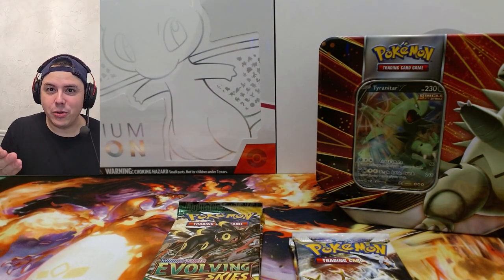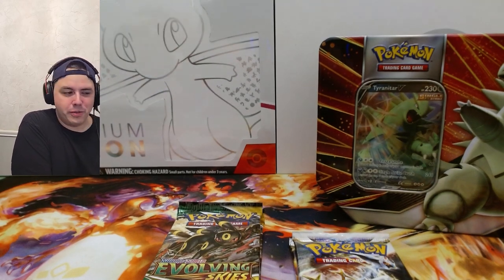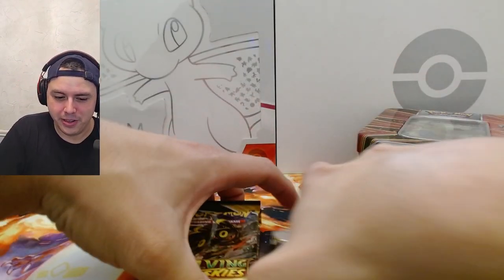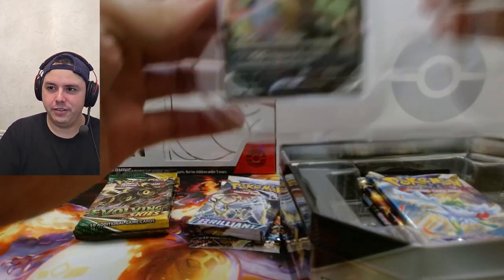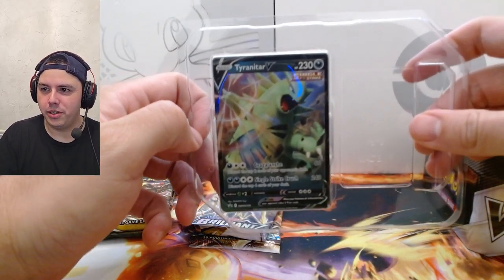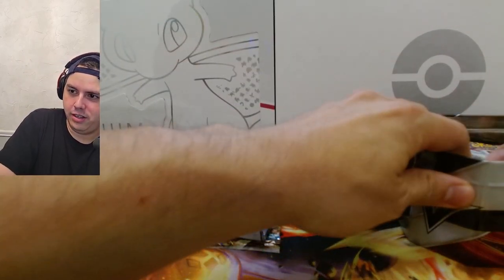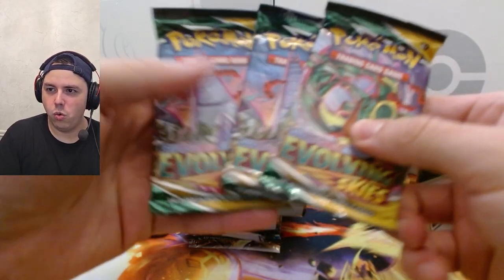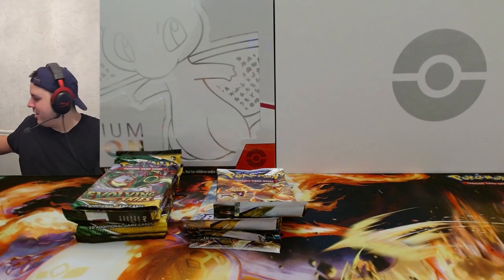Maybe I should do some research before I buy products. If you see these out in the wild, buy them — I know Evolving Skies is pretty scarce right now, everyone's on the hunt for those packs and the price is shooting up. I'm not an investor though, so I will open them. We have the cool Tyranitar card — it's a cool card. Out of the ten: Brilliant Stars, Brilliant Stars, and Evolving Skies — it's gonna be a fun opening today.